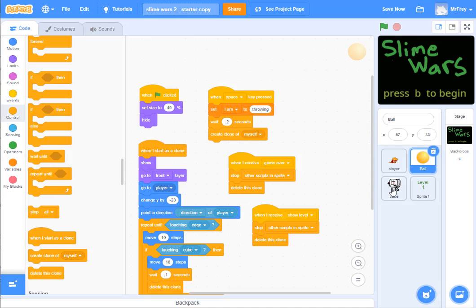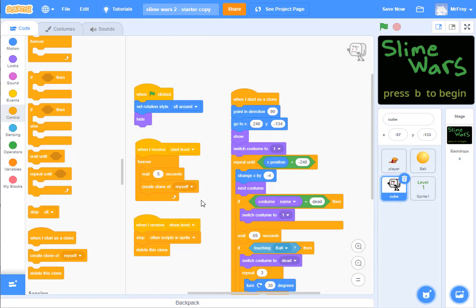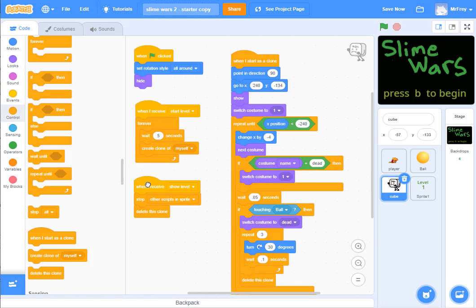Now I do the exact same thing for the cube. I've already got 'when I receive show level' on the cube. I copy it with Ctrl+C and paste it with Ctrl+V to duplicate it, and instead of 'show level' I change it to 'when I receive game over.' Now it knows to stop creating clones and to delete this clone.